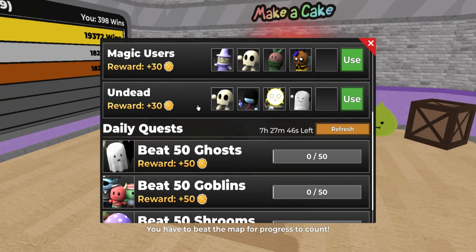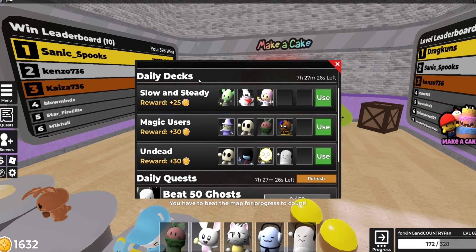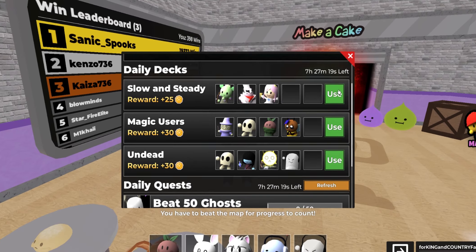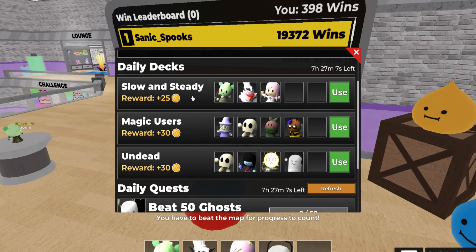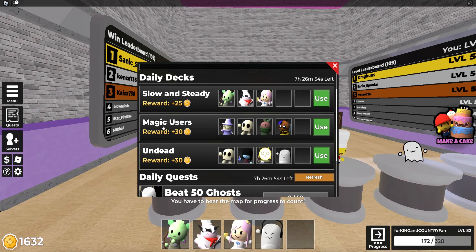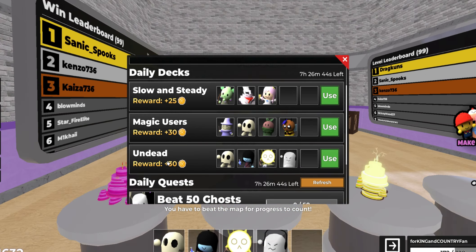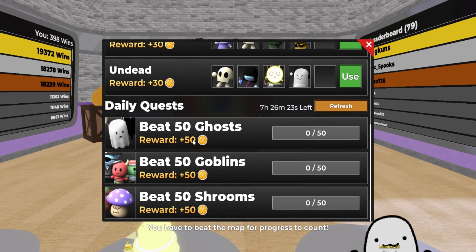So if you beat 50 ghosts, 50 goblins, and 50 shrooms, that is 150 coins right there — easy — and this refreshes every single day. You can also refresh them early for 50 Robux if you'd like. Similarly, you also have the daily decks, which refresh at the same time as the daily quests. If you use all three, four, or even five of the heroes shown and click the use button, it will give you those heroes all in one click and award you bonus coins for completing the map. For example, the slow and steady deck gives an additional 25 coins, the magic users deck gives 30 coins, and the undead deck gives 30 coins as well.